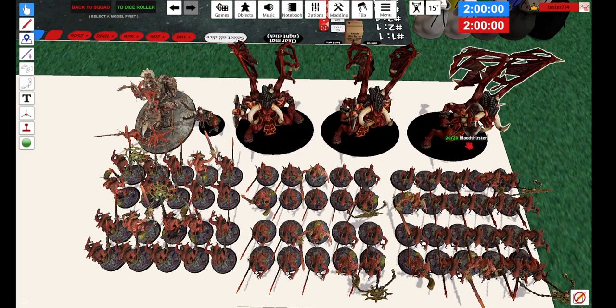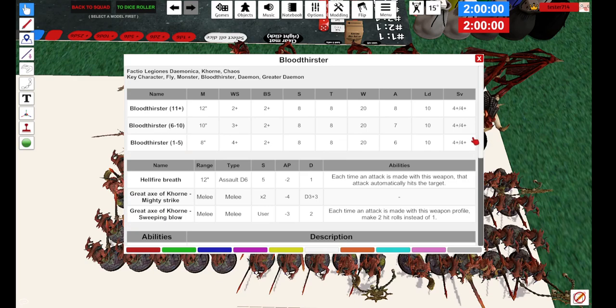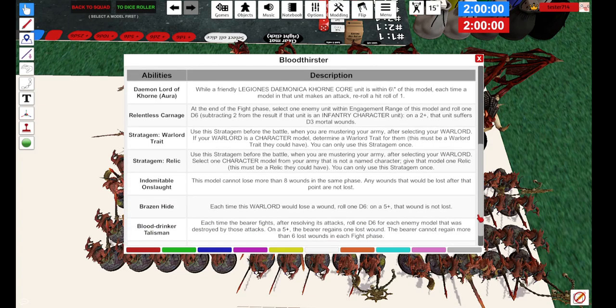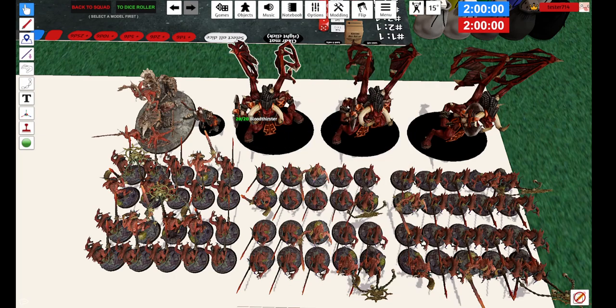The Bloodthirster with stuff on him — he's going to have Brazen Hyde and Blooddrinker Talisman, and Indomitable Onslaught, so you can't lose more than eight wounds in a single phase. Blooddrinker Talisman: each time you fight, after resolving the attacks, roll a D6 for each enemy model destroyed, and on a 5-up you gain the lost wound, up to 6 in each fight phase. Brazen Hyde: each time you lose a wound, on a 5-up it's not lost. So he is very tanky, which is very nice.